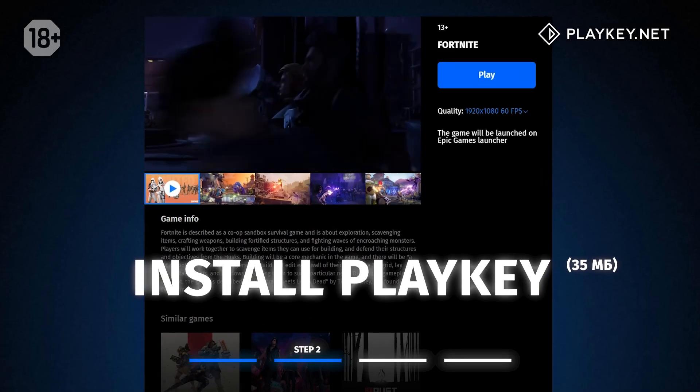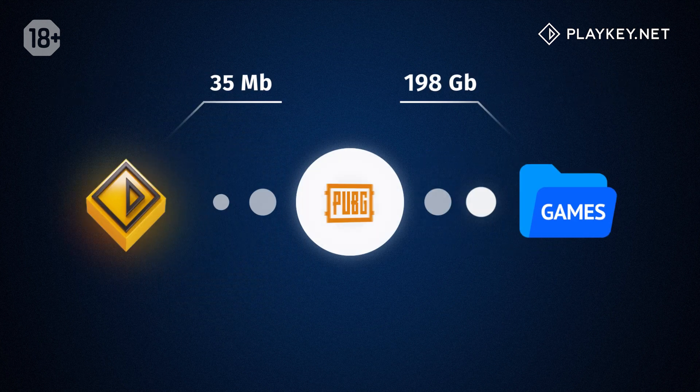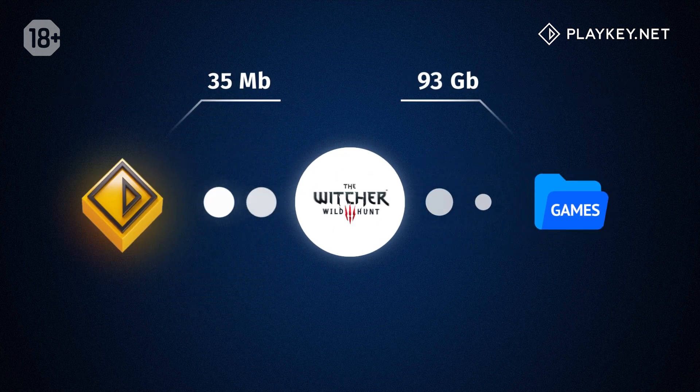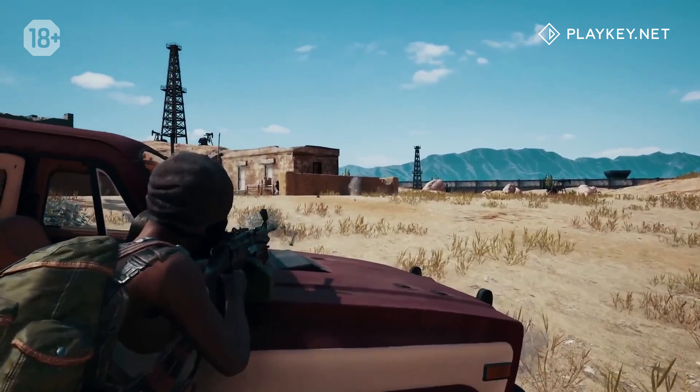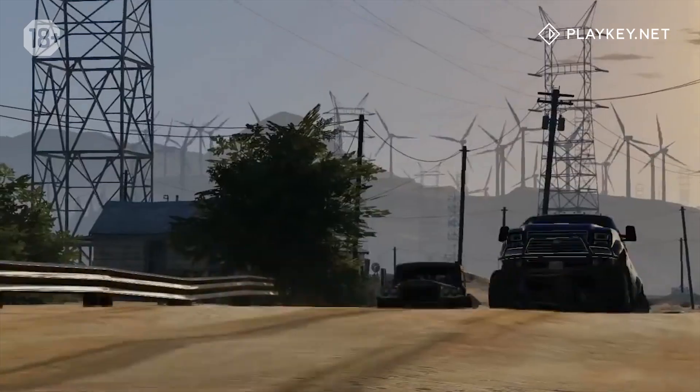Then you install PlayKey. The application, which weighs just 35 MB, will replace a whole folder with games and save disk space. You won't have to install or update any game. This is it — the magic of cloud technologies.